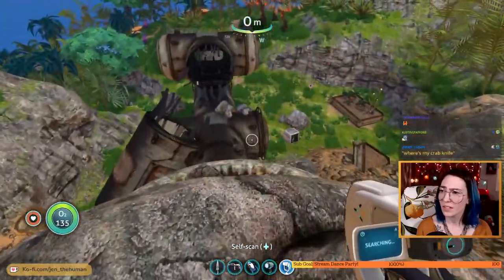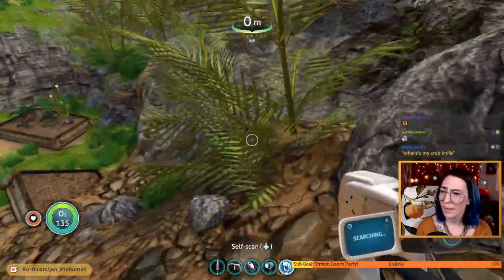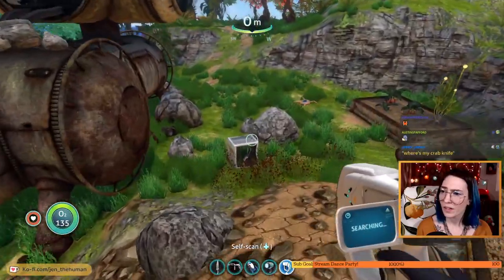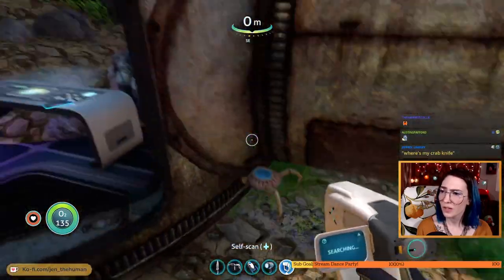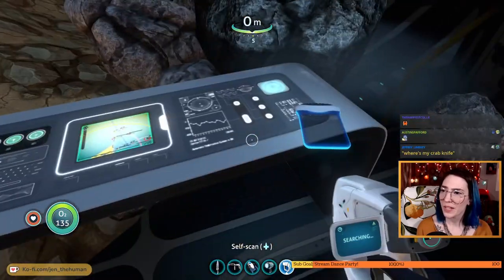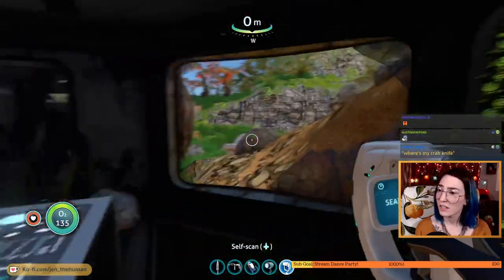It's bouncing around a little bit — oh, this is cool. You — you're glitched into the wall. A purple tablet! Curious discovery. New log. Exterior grow bed.